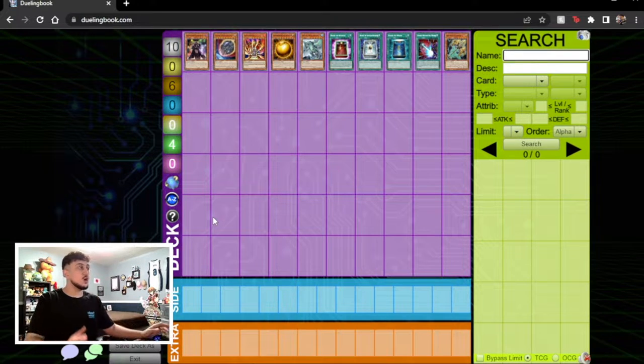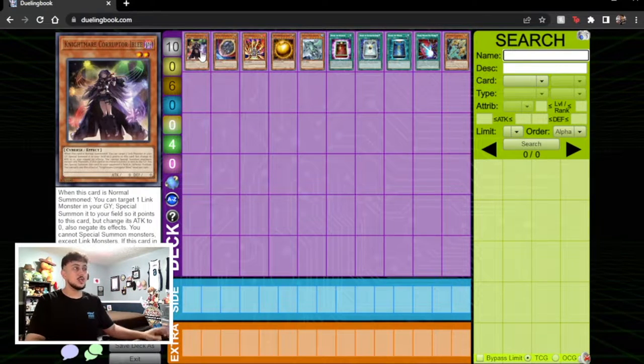Let's start with cards you are for sure going to see in today's format, whether in the main deck or side deck. One card you guys are going to see is Nightmare Corruptor Ibley. This card puts itself onto your opponent's side of the field — so they're going to put it on your side — and it locks you into link summoning, preventing you from special summoning cards as long as it's face up on your field.